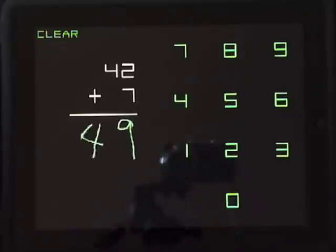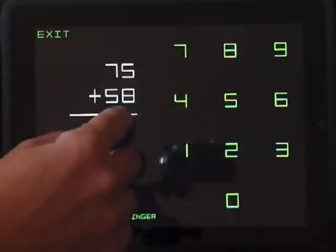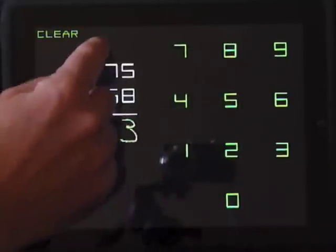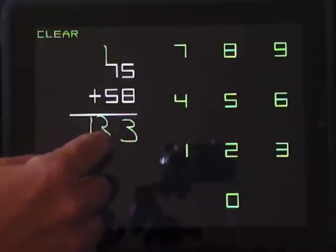Once you've solved the problem, enter your answer on the keypad on the right. This allows you to practice operations such as carrying and borrowing. It also enables solving more complex multiplication and division problems.